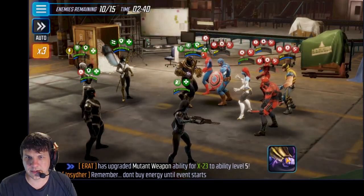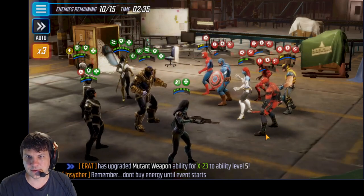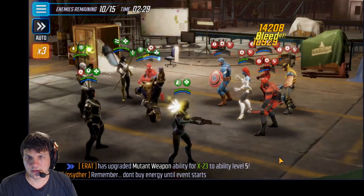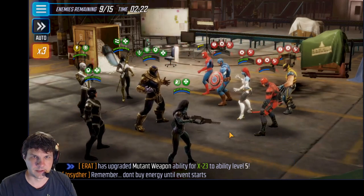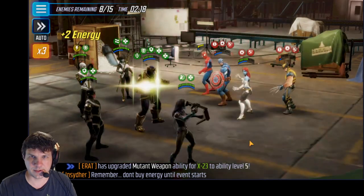We can get Captain America into the red so that he won't taunt. Try to get Carnage down since he's kind of annoying. Then we'll probably go for Daredevil — Daredevil actually does a pretty decent amount of damage in D4. But I want to get this Carnage down first. I don't like him. I don't like the way he's looking at me. Now let's go for Daredevil — he's an easy kill.